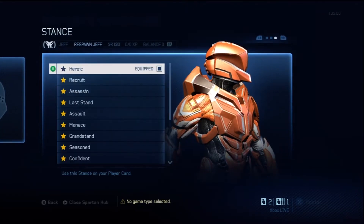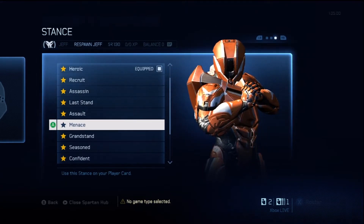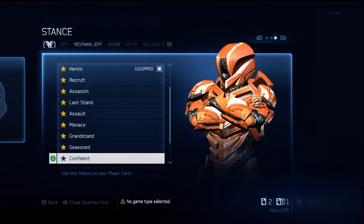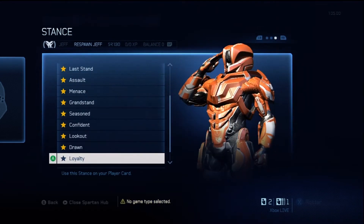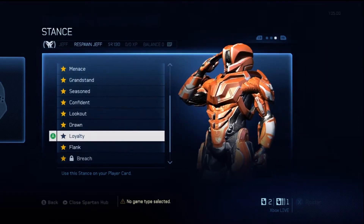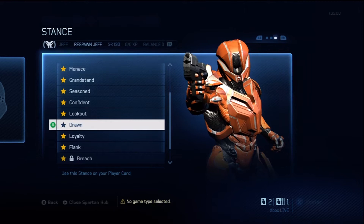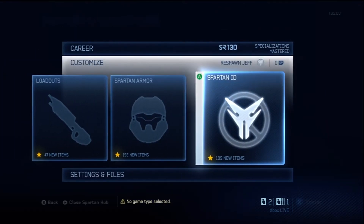Now I'm going to show you the stances. There's Menace — it's alright. Grandstand — pretty cool. Seasoned — eh. Confidence — pretty funny. Lookout's pretty badass. I like Drawn, that's what I'm using. Loyalty and Flank are bizarre. Look how far you're leaning back with Loyalty, and Flank looks like a creeper. Some of them are questionable, but some of them are awesome so it's worth it.